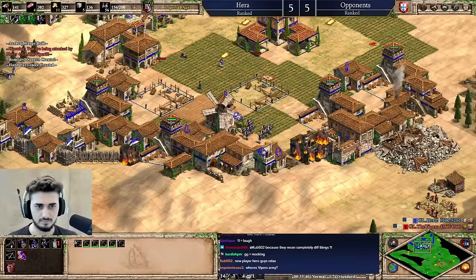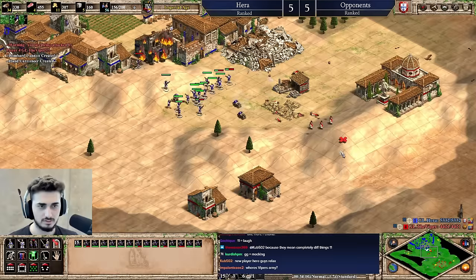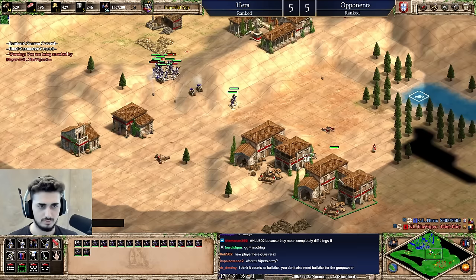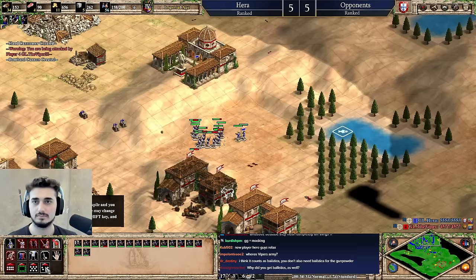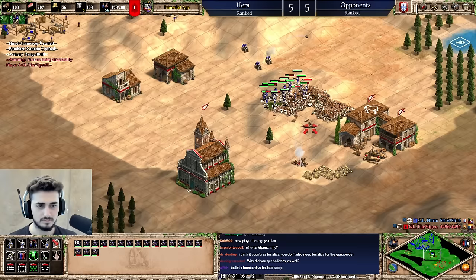How does he stop this now? I have ballistics on these guys — oh, it's big damage. Now we want to go for the mineral zone there. How does he stop this? Monks aren't going to work — no way.